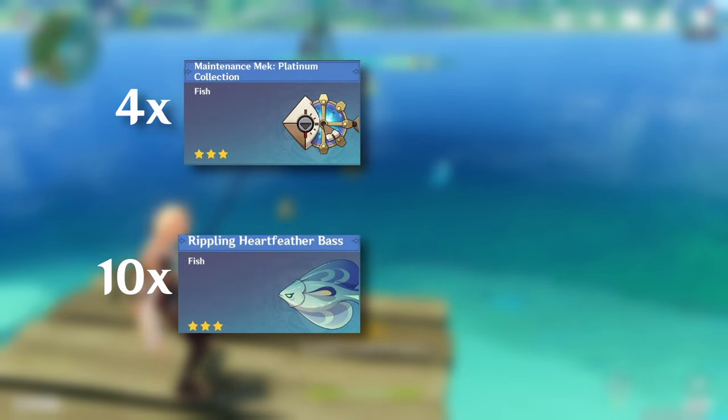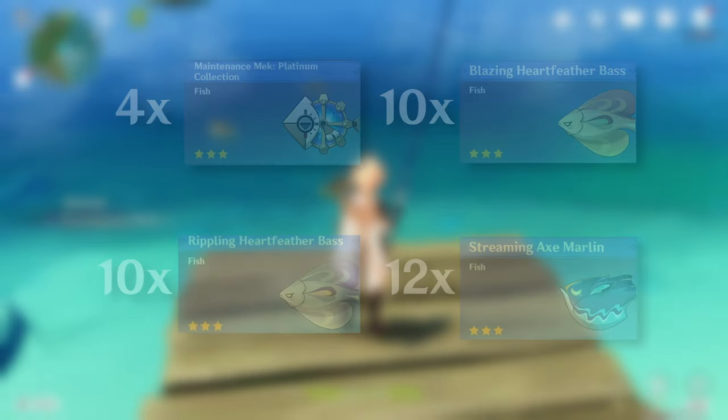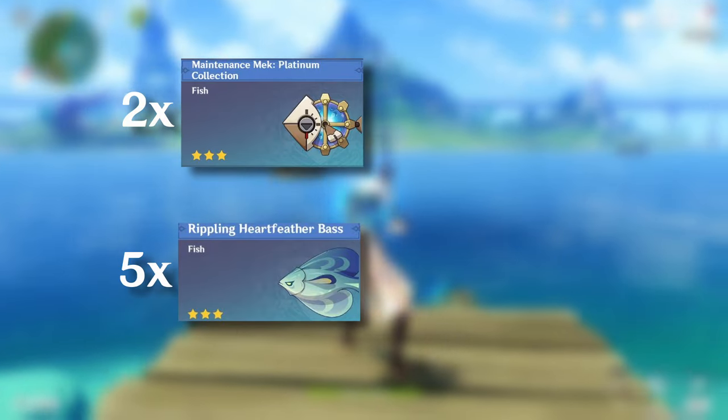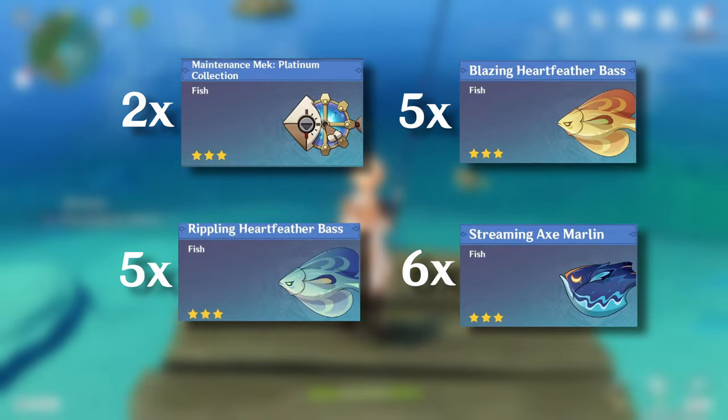We need to catch 4 new types of fish which can only be found in Fontaine. To get the metal pipe, we need 4 Platinum Collection Mecha Fish, 10 Rippling Heart Feather Bass, 10 Blazing Heart Feather Bass, and 12 Streaming Axe Marlin. We also need 4 Marten's Omnifix — each provides one refinement to the metal pipe up to refinement 5, and each Omnifix requires 2 Platinum Collection Mecha Fish, 5 Rippling Heart Feather Bass, 5 Blazing Heart Feather Bass, and 6 Streaming Axe Marlin.